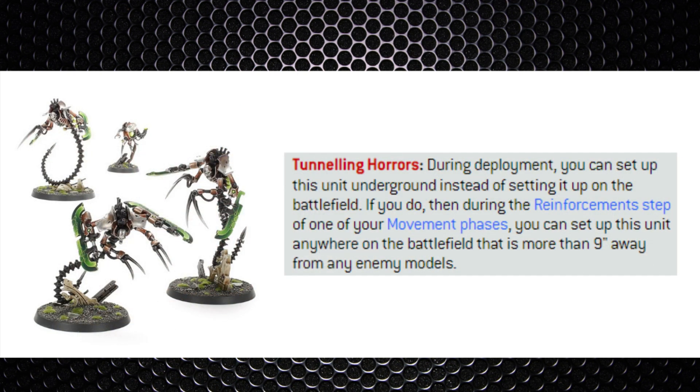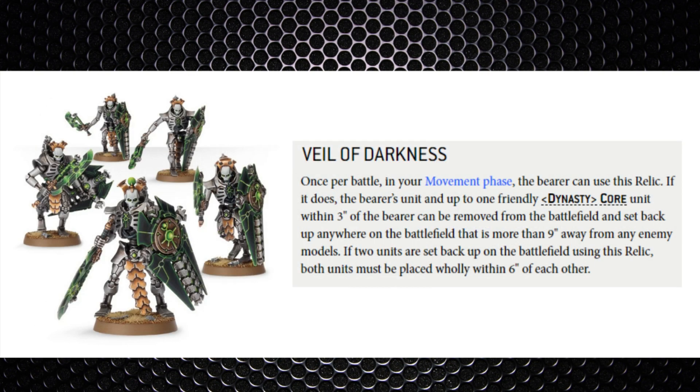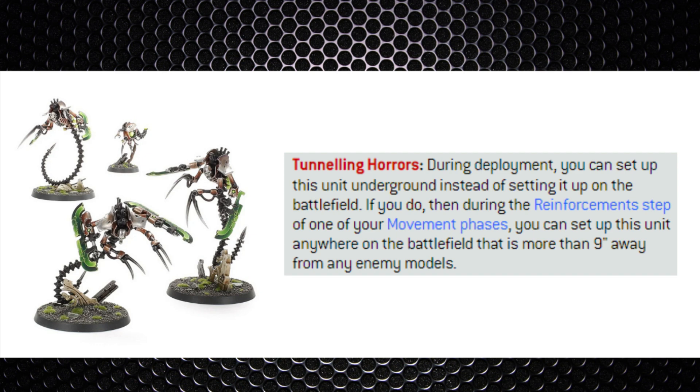Ophidian Destroyers have an interesting role as one of the very few threats we have that can get behind enemy lines with their tunneling ability. Lychguard can do it with the Veil of Darkness relic too, but Ophidian Destroyers at 105 points for the unit will give your opponent something to be concerned about — they can't really leave their deployment zone unguarded.